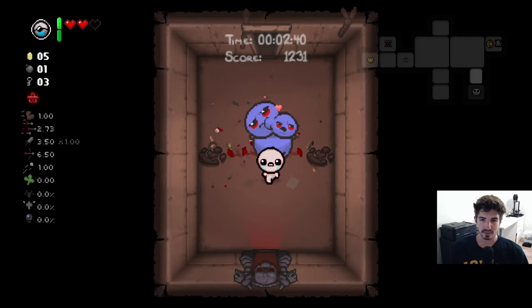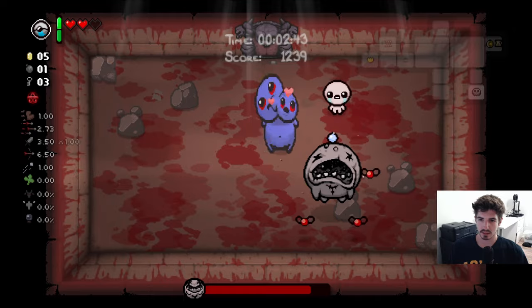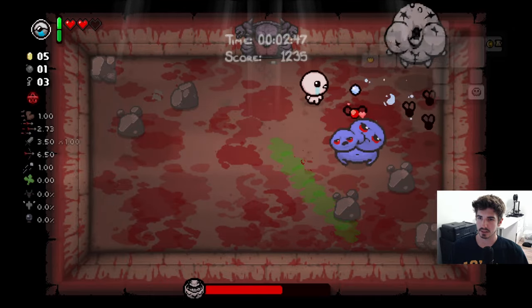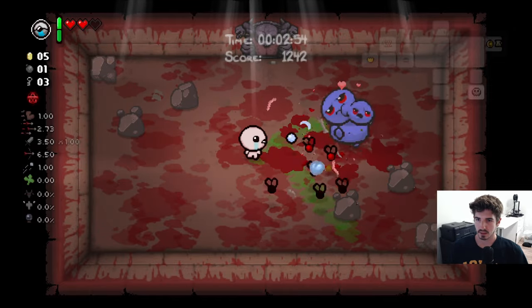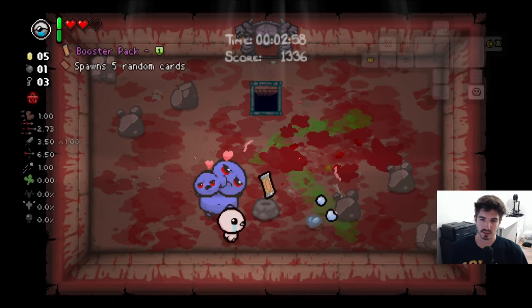We got a butter bean — I'm assuming for destroying those poops or whatever, but we'll take it. Interestingly, this guy can't hurt the boss unless he runs into him. The sludge on the ground doesn't hurt him because he's flying.